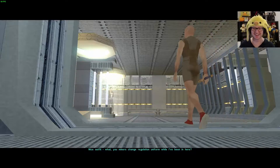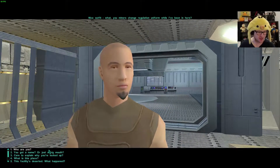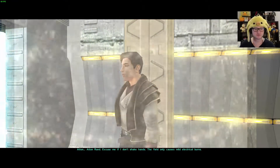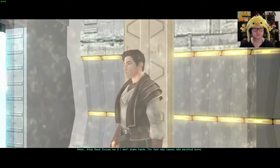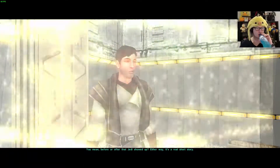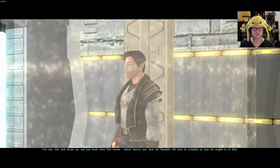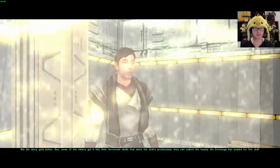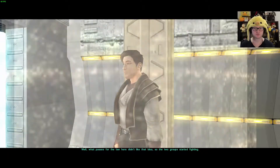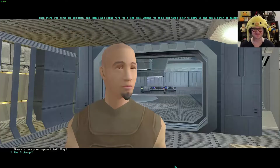Nice outfit. The prisoner says: 'You mind if you change regulation uniform while I've been in here?' Amazing. He's going to say something about me walking around in my pajamas. 'Who are you? You got a name or just a big man?' We've got to be a dick here. 'Care to explain why you're locked up? What is this place? The facility is deserted. Tell me what happened.' He replies: 'Atton Rand. Excuse me if I don't shake hands — the field only causes mild electrical burns.' 'Tell me what happened here now.' 'You mean before or after that Jedi showed up? Either way it's a real short story. This Jedi shows up — where there's one Jedi, the Republic will soon be crawling up your ion engine. Some of the miners get it into their heads that since the Jedi's unconscious, they can collect the bounty the Exchange has posted for live Jedi. What passes for the law here didn't like that idea, so the two groups started fighting. Then there was some big explosion and I was sitting here for a long time waiting for some half-naked miner to show up and ask a bunch of questions.' Oh, it's so good.